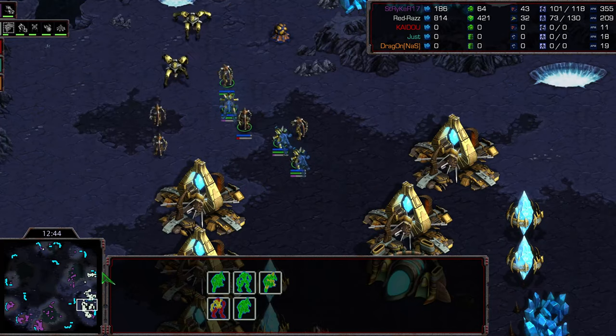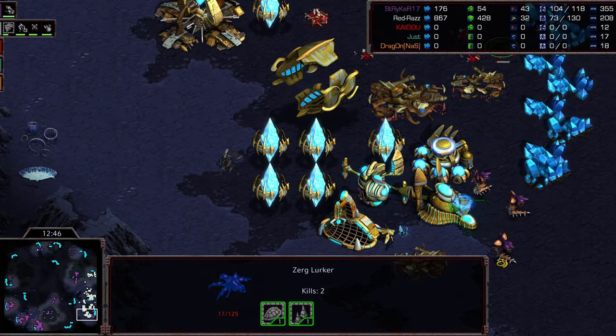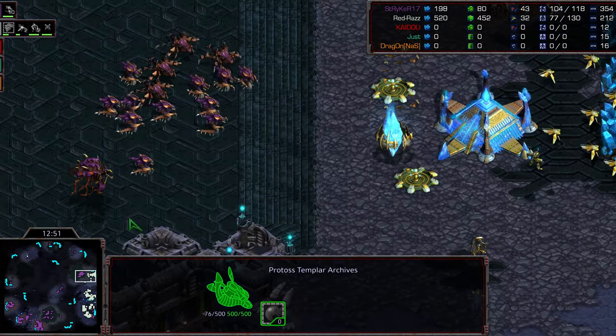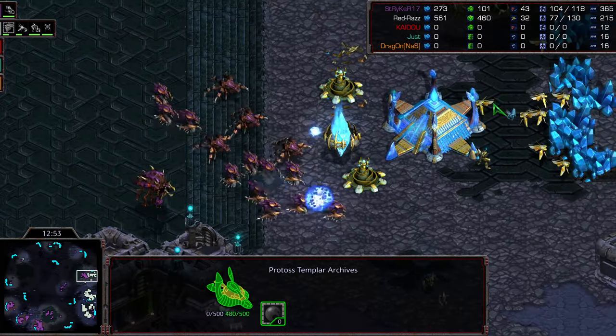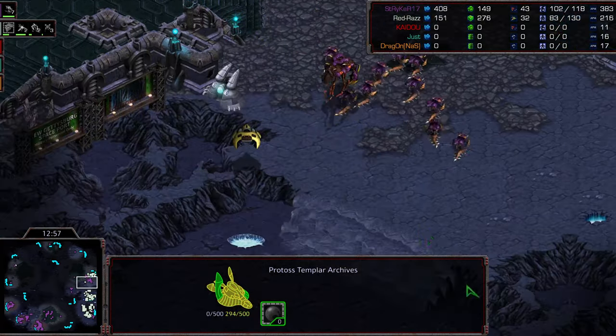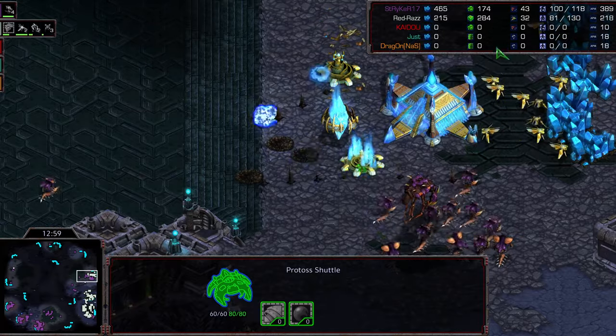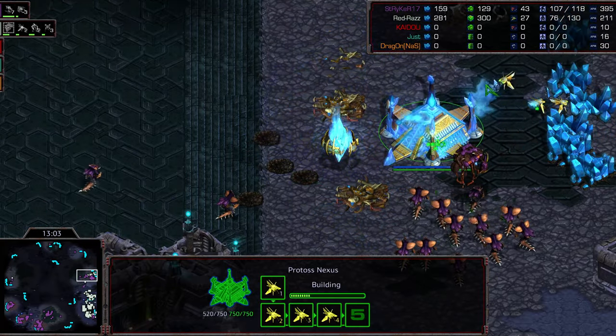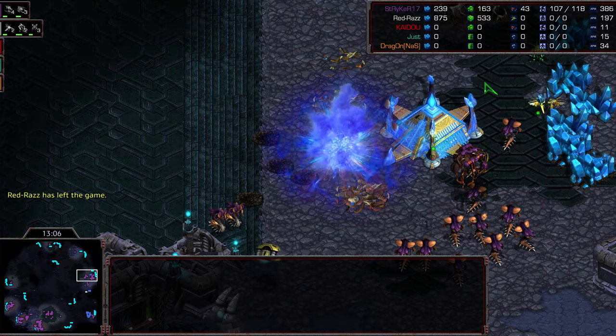Raz plummeting down to 32 probes comparatively, and also potentially going to lose a lot of his tech. Also a continuation attack — not a counter attack, a continuation attack — at the three o'clock location. Hydras moving up, picking off the High Templar before they're even able to drop storms. The cannons go down. I don't see any observers here, and there's Raz calling GG.